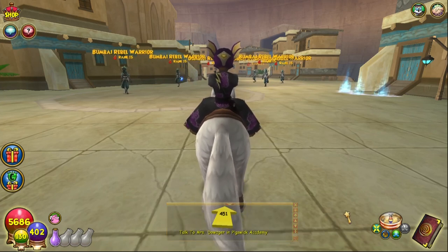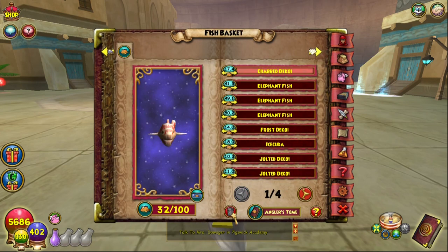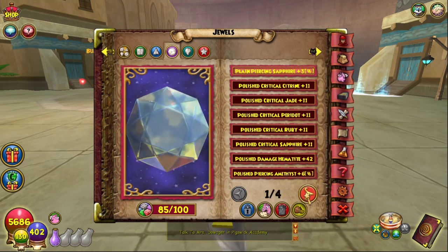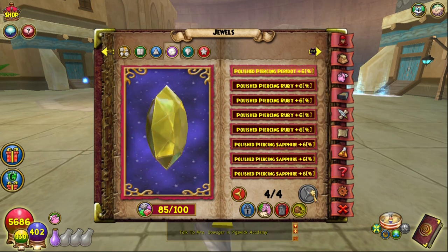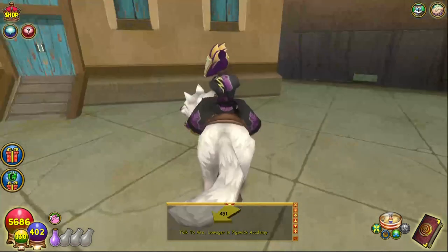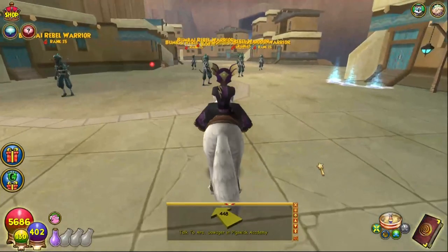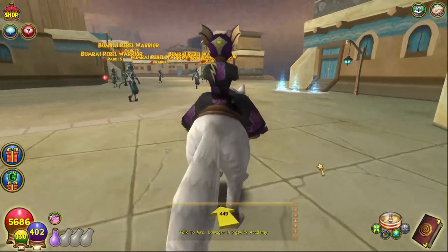You do get couch potatoes as a drop more often, but the reason I was here farming is because it's also a really good place to get pierce blades. I was trying to get shadow pierce blades for my balance. You can see all these pierce jewels I got over the course of those six hours of farming — and I even started deleting pierce jewels because I was filling up so often.